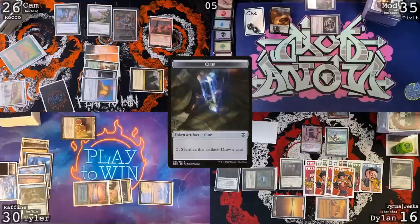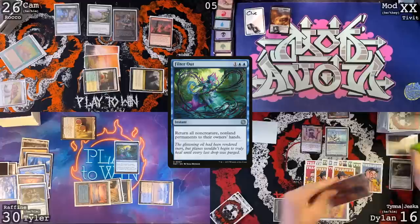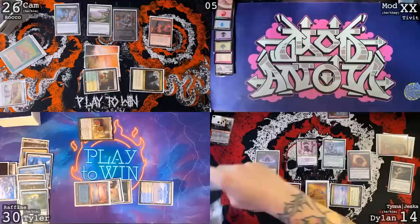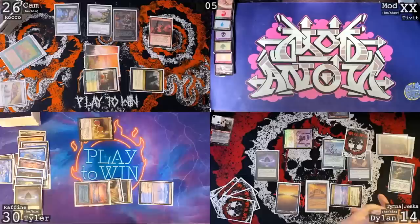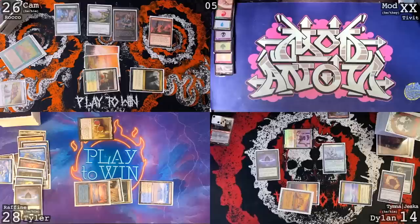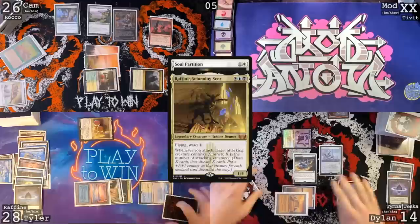I'm going to pay three and cast Filter Out. So that means Portable Hole, Chrome Mox, Smothering Tithe, and all my treasures. I bounce my mana rocks. Go to my turn — untap, upkeep, draw card. Here's a Glimmer Void. Cast a Lotus Petal. Cast Imperial Seal, lose two life, go to 14. Search my library — really unfortunate because if I had all that treasure, you see. I find the card. I'll go to combat. Tymna at Tyler — no blocks, I will take two, go to 28. I'm going to gain two, go up to 16, and then lose one, go to 15 in my second main and draw this card. I'll lose a life with this City of Brass, go to 14. I'll cast Soul Partition targeting the Rafine. I will crack the Lotus Petal to pay for the ward one. Rafine is Soul Partitioned. Pass turn.